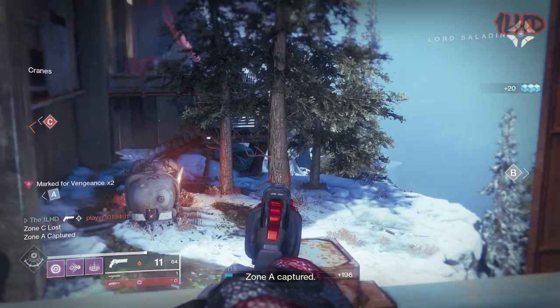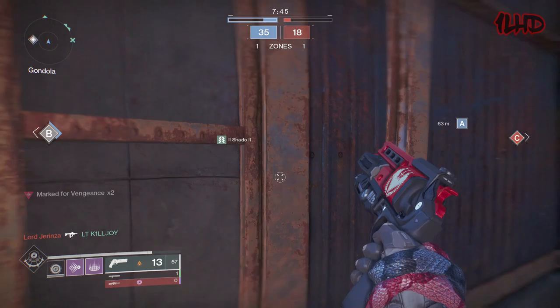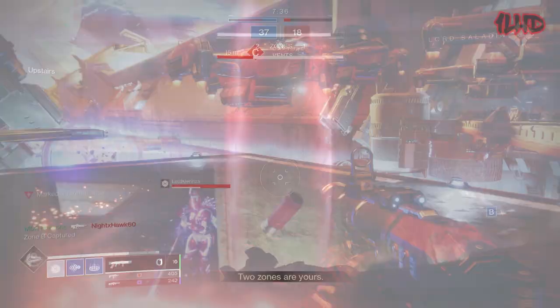At one point in time it was possible to two-crit kill somebody with these weapons. They were the PvP apex predators from the time they released all the way up until Season 7, when their RPM was changed from 180 to 150. However they retained their precision frame intrinsic perk. Even though Luna's Howl and Not Forgotten are no longer capable of two-tapping enemy Guardians, they're still very much viable, and being changed to 150 RPM enables reliable three-headshot kills.